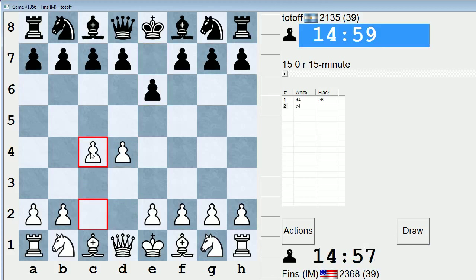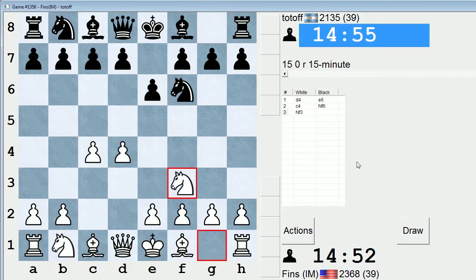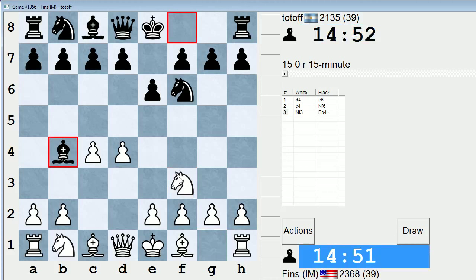I'm going to keep it in D-pawn territory and play c4 on move 2. If I wanted to go into a French, I could have with e4. I played a lot of knight c3 on my channel already, so let's play knight f3 and mix it up a little bit. With knight f3, they can go Bogo-Indian like they just did — bishop b4, check. d5 was another option; c5, trying to get into a Benoni, was also possible.